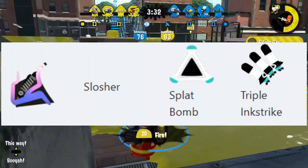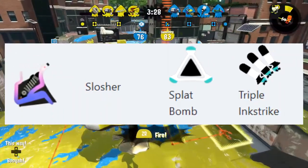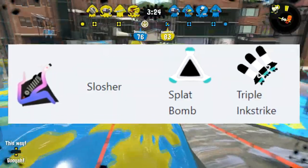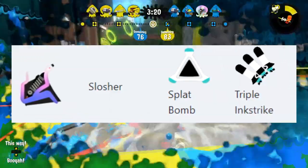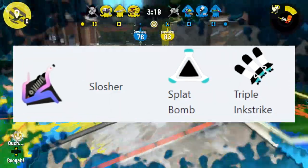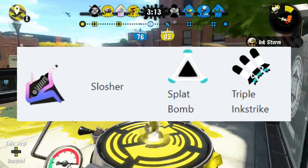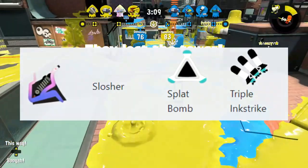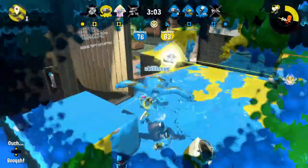We already knew the kit for the slosher being splat bomb and triple ink strike, but I'm including it in case people don't know it and stumble across this video. The splat bomb was great for the slosher when it was the soda slosher in Splatoon 2, and the slosher did have ink strike back in Splatoon 1. It's great for kill confirmations, for forcing opponents out of places you don't want them to be, and it's just fun to throw a whole bunch of ba-booms and move people around.